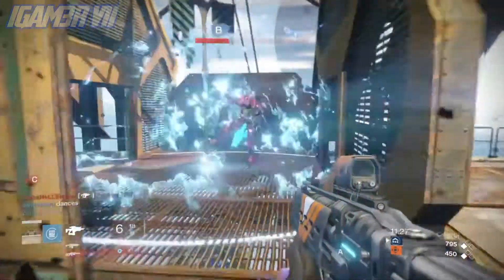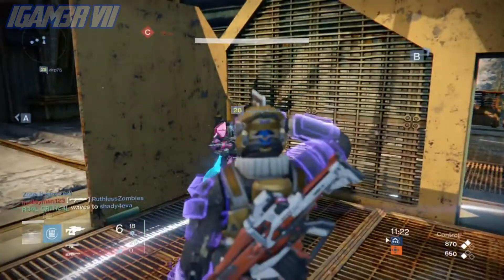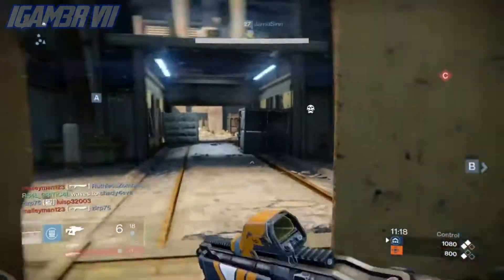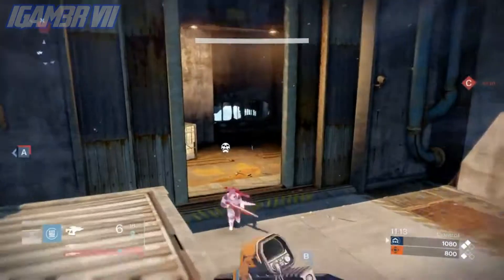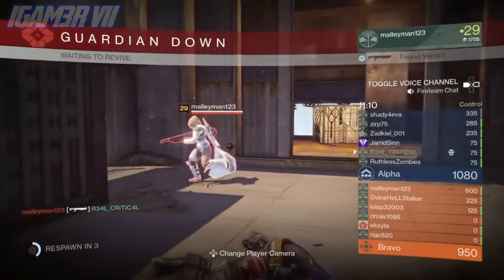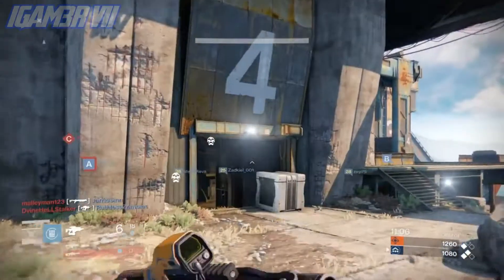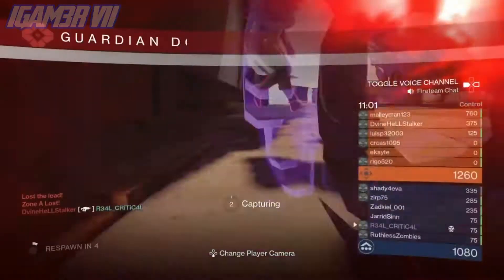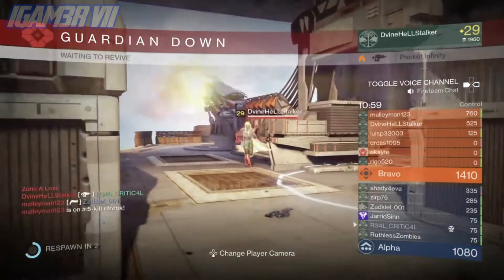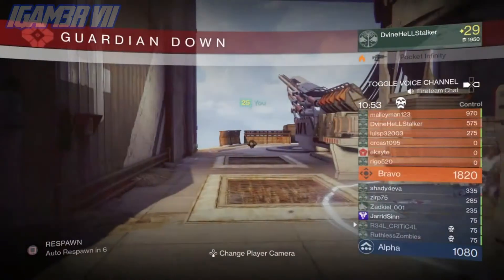Some of the rewards you get include Emerald Light, which is a warlock bond, as well as Song of Dust. There are also hunter cloaks and titan marks available — pretty much shaders and all the other stuff you'd usually have. The maximum glimmer you'd be spending on stuff like that would be 2,500.